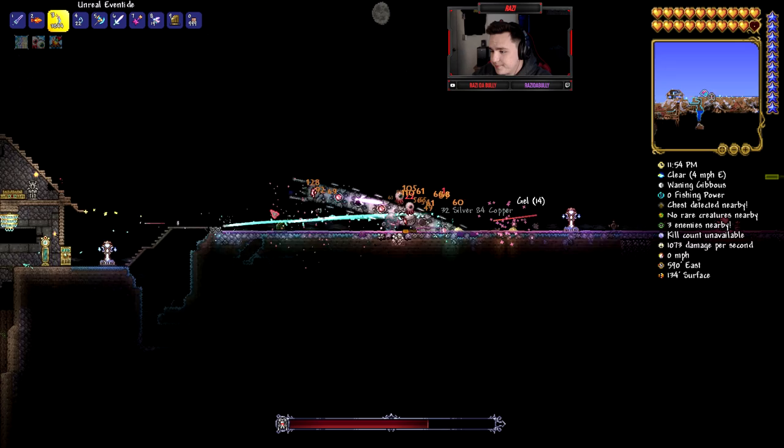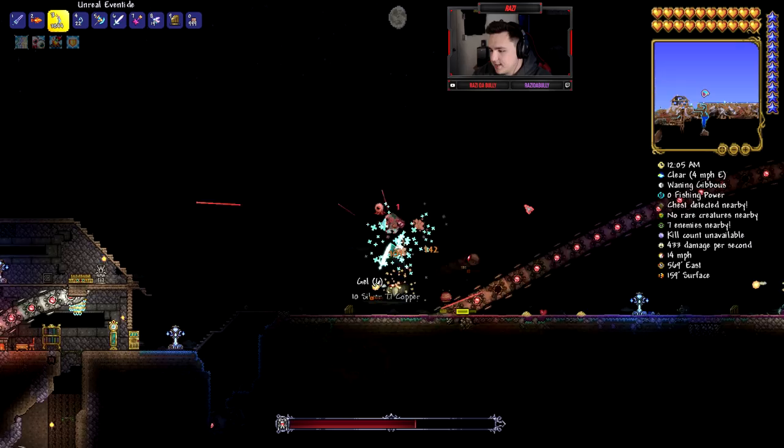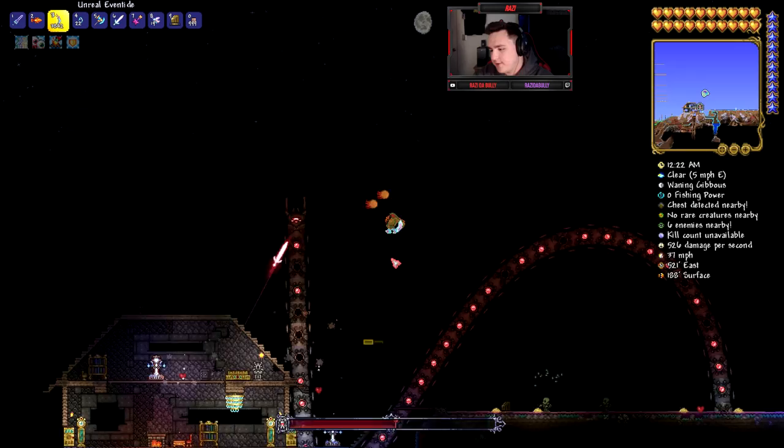I'm going to do my best not to hit the Destroyer myself — let's get the Eventide out to deal with the probes. Oh, it's actually doing good damage! It's not bad at all. I accidentally hit it with my main weapon and did a ton of damage — I'm trying to let the Terror Prism solo this. The way it jabs along the body of the Destroyer actually does solid damage.